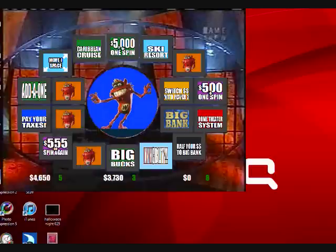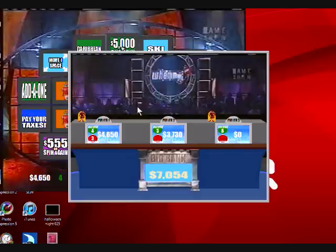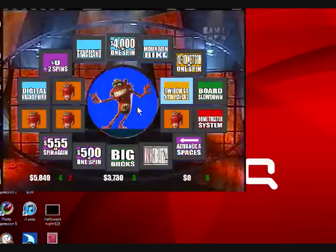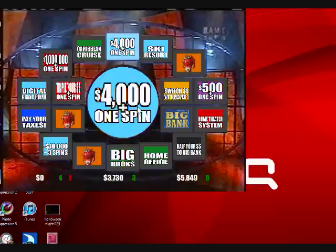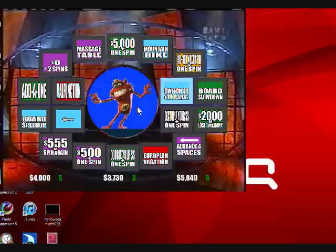Invincibility — oops, sorry — invincibility, that gives him three pass spins and each pass spin will be whammy proof. An entertainment center with $1,199. Switch money with player three. Player one has one more whammy free spin. $4,000 is one more whammy free spin. He goes again — switch money with player two.